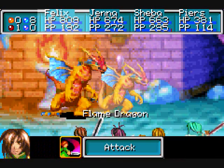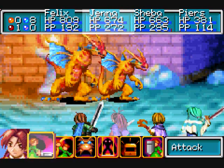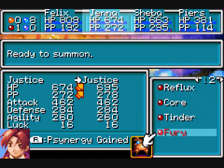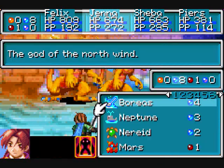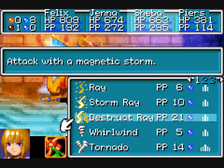What we want to do is not use any of Felix's normal attacks. Flame Dragon — there's a big one and a small one. We're going to use his blade over and over again, because it's just nice. I found out what that did; I don't remember now, though.